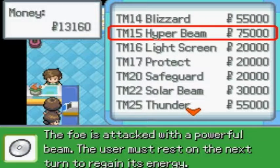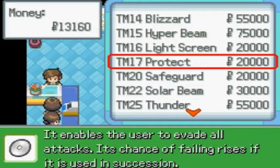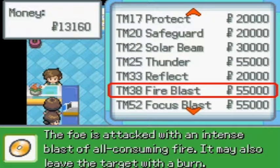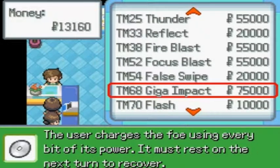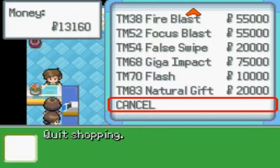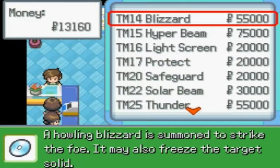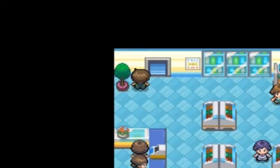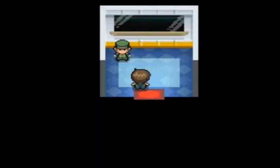Blizzard - 75 accuracy. Thunder - 55 accuracy. I just want some of this. I want a fire blast, I want a thunder, I want a giga. No money for that.